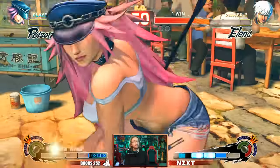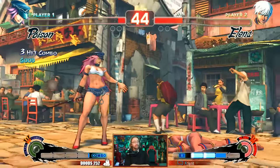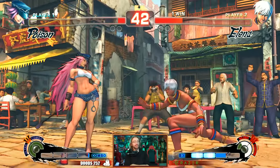And then her Ultra 2. She kicks you in your dick — or your non-existent dick, the no-dick kick. Poison is vulgar as shit in this game — she's definitely a Final Fight character. That's pretty good. I'm going to give it a 7 out of 10.